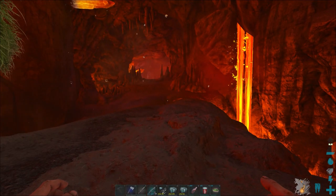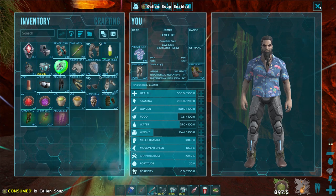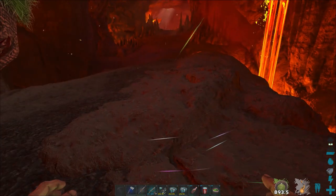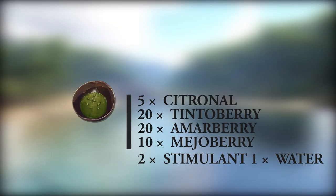Next on my list of essentials is cayenne soup. On consuming one, you gain an extra 50 points in hypothermal insulation and slow your rate of water consumption by 25 percent. The effect lasts 15 minutes. It requires 5 citronol, 20 tinto berries, 20 amber berries, 10 mejo berries, 2 stimulants, and 1 water.